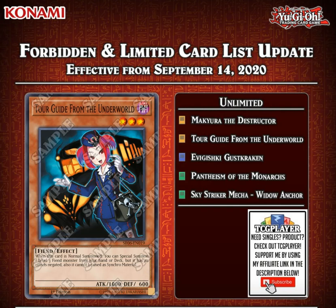Then we have Monarchs finally at full power again, with Pantheism going back to 3 — basically Pot of Greed for Monarchs. It's really interesting and I wonder how Monarchs are going to perform this format. And finally we have Skystriker Mecha — Widow Anchor back to 3. A lot of people were asking for this, but most people didn't want this card to come back due to it being a very powerful, degenerate card. Most people were saying Skystrikers had their time and this card did not need to come back. What's really weird is we don't see any support from the other four 2019 decks — we don't see Salad, Orcust, or Thunder getting anything back, but Widow Anchor back to 3 doesn't really make too much sense.